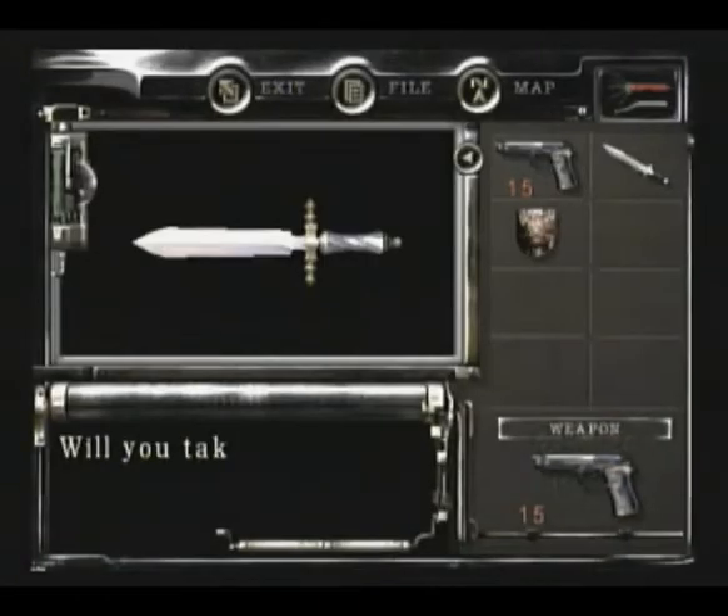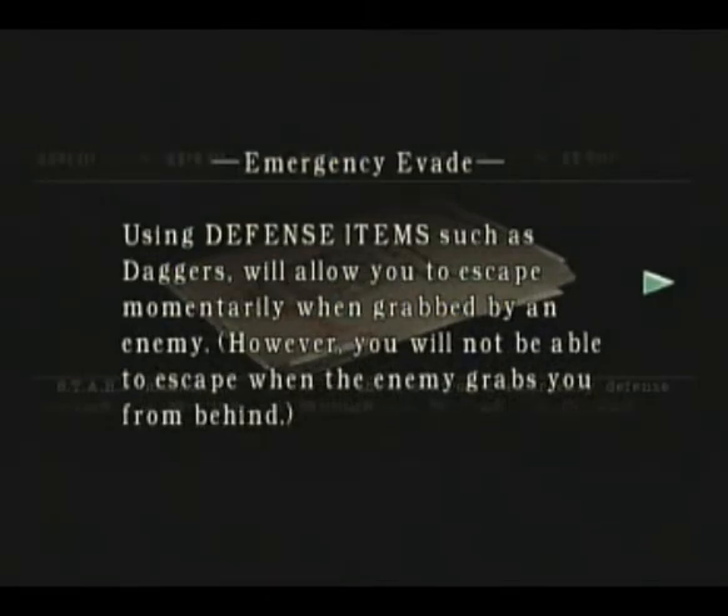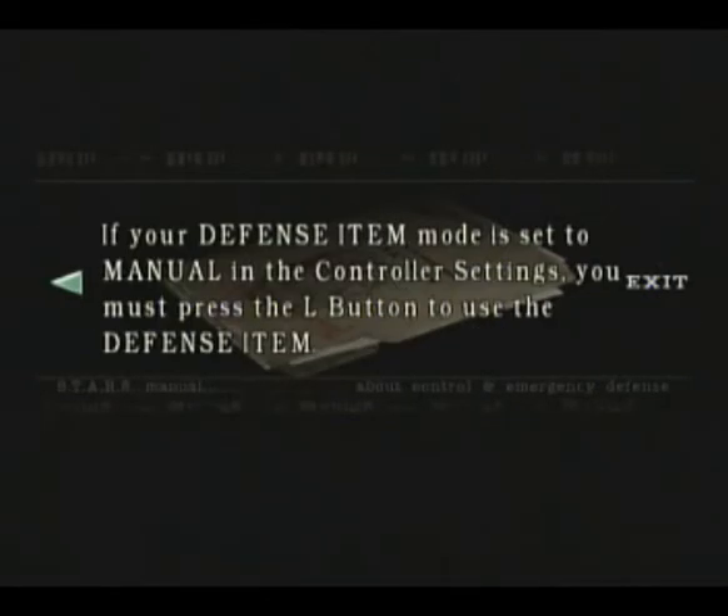Here we have our first defense item. It doesn't count as an item slot. Basically, when a zombie grabs you, you can set it to automatic where it would instantly use it - it knocks it back a little bit, but it doesn't kill it. Or you can set it to manual where you press a button to do it.